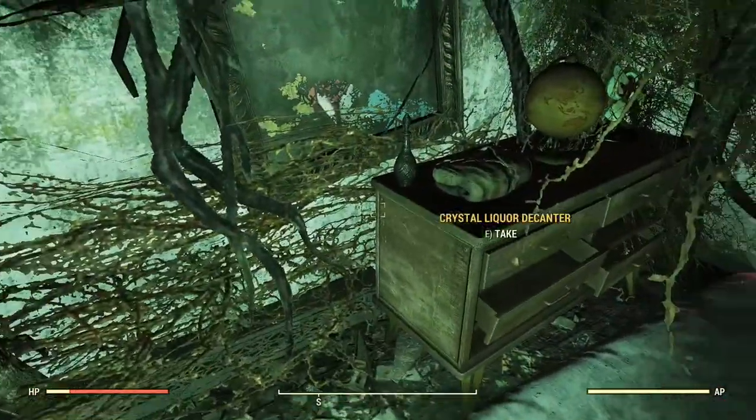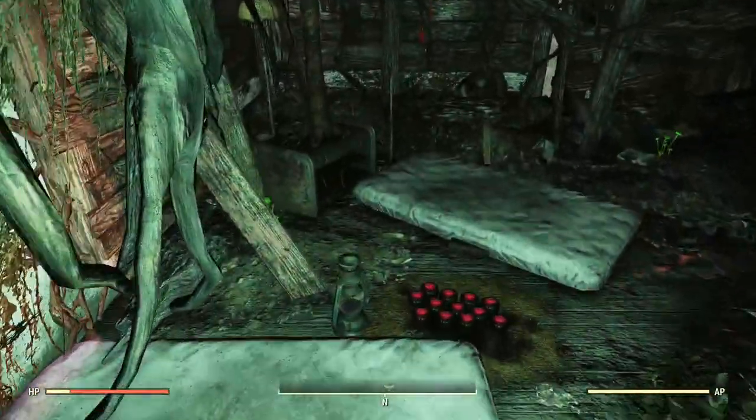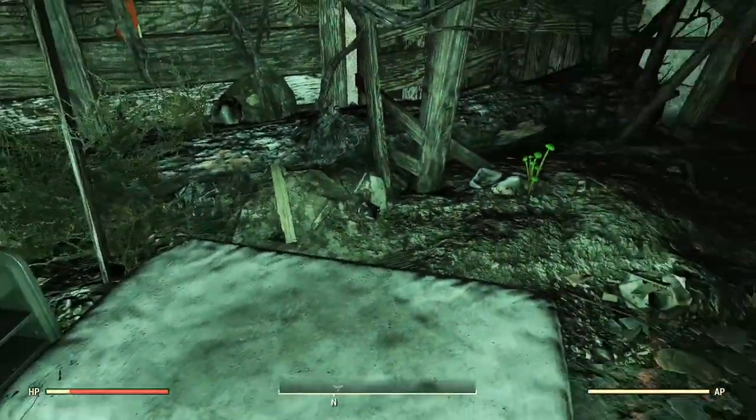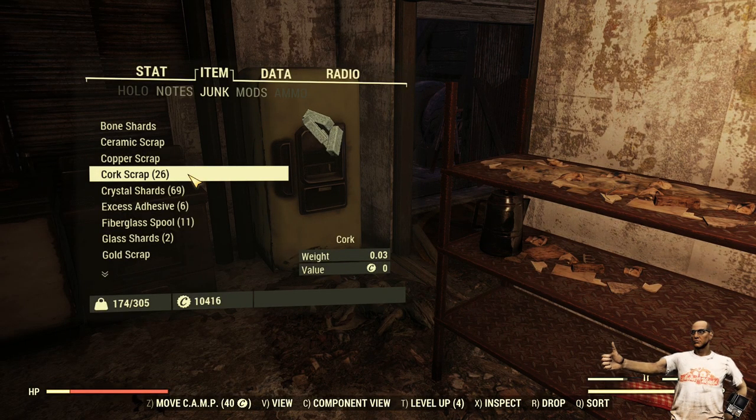On this pegboard here, even that globe has cork in it, and they're pretty well hidden too. You can also get cork from killing some of the enemies in the house, as long as they've got pipe pistols — because when you scrap pipe pistols, for some reason you get cork with it. That gives us 26 out of this house this time around.